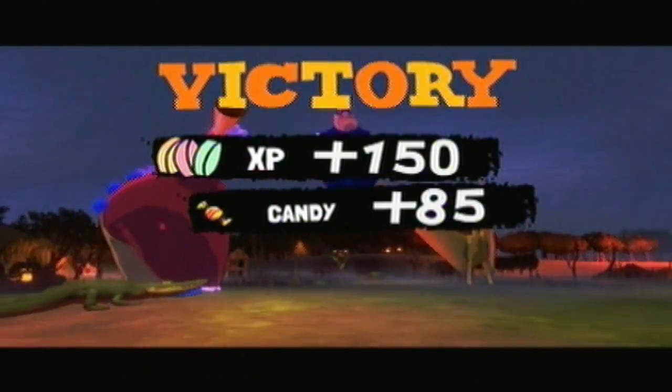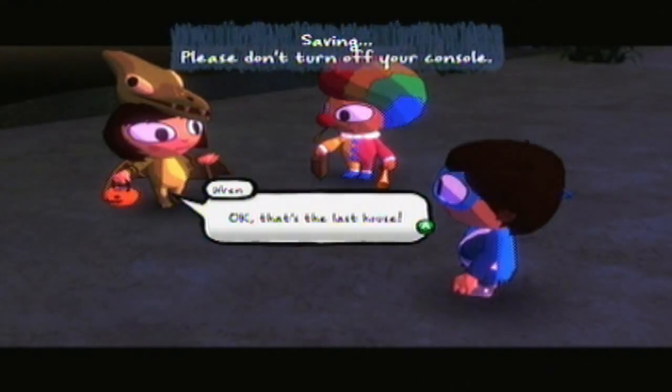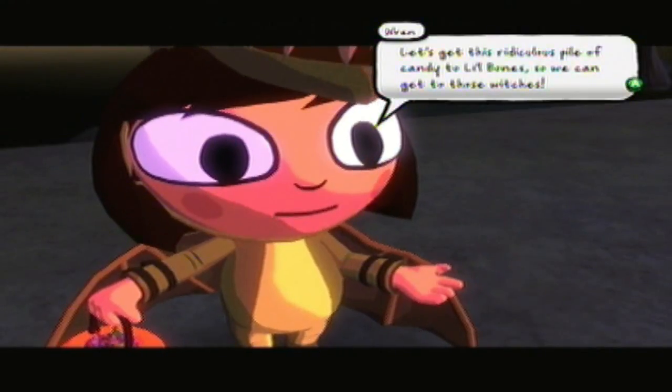All the houses have finally been cleared in the bayou, so let's go talk to Little Bones. That's the last house. Let's get this ridiculous pile of candy to Little Bones so we can get to those witches.